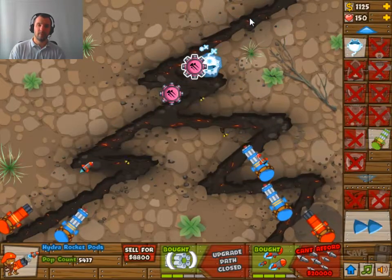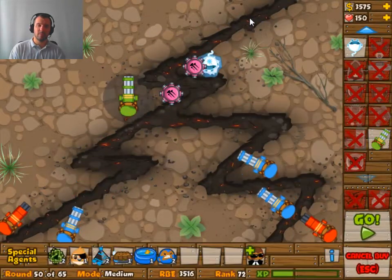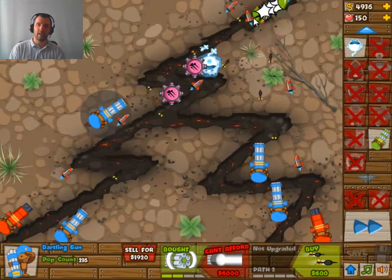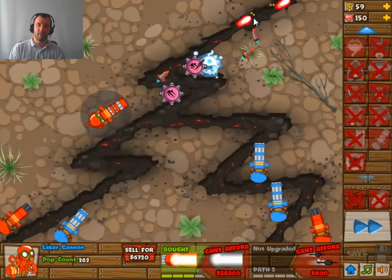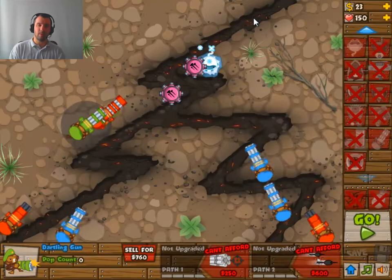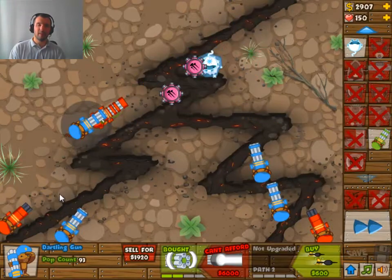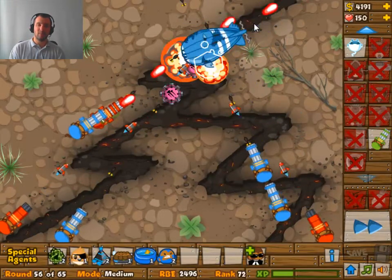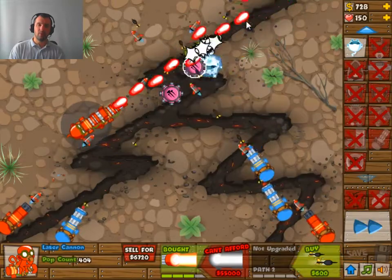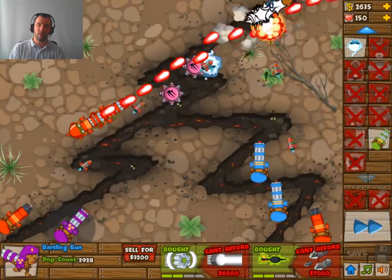Then we're going for a dartling gun on the left side. It's going to be horizontally aligned with the path there and diagonally with the initial path, and that way I get the most out of this upgrade which shoots through balloons so I can easily tag multiple balloons at the same time. This other one is set there to do the same thing but it doesn't have that perfect alignment — it's still pretty good. As you can see, easily handling that. I want to keep those two firing at the entrance all the time, so I'm trying to keep my mouse along that line.